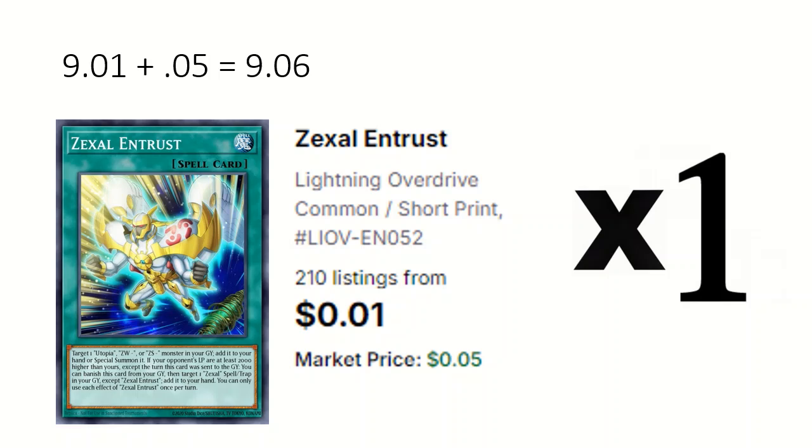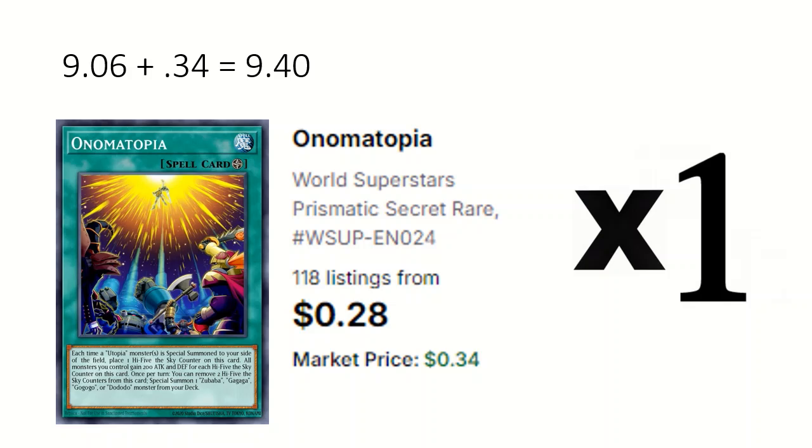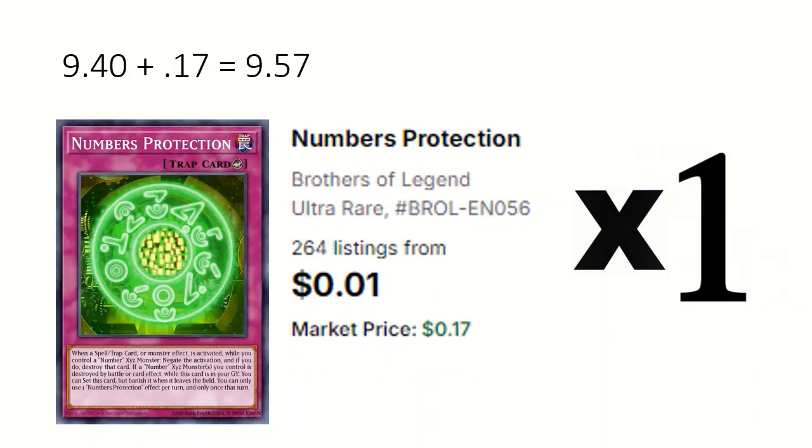1 Zexel Entrust: can special summon a Utopia, ZEW, or ZS monster from grave. 1 Onomatopoeia: gains a counter when a Utopia is summoned and can remove 2 counters to special summon a monster from the four groups from deck. 1 Numbers Protection: can negate and destroy an activation if you control a Number monster.